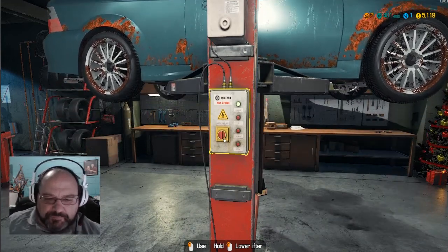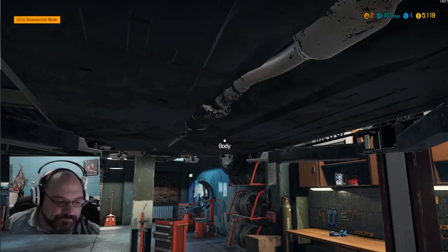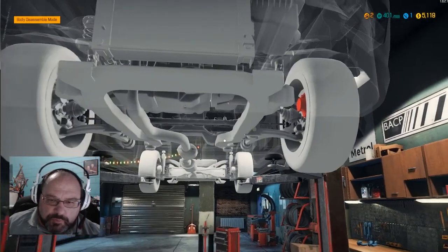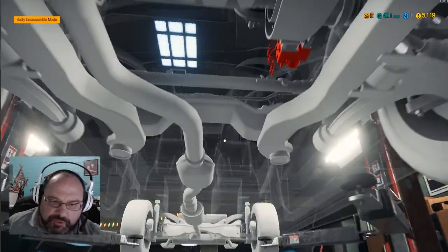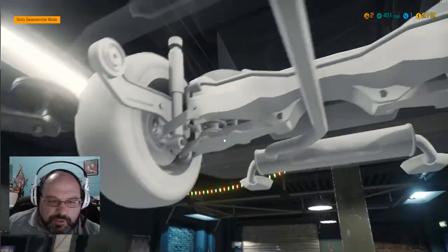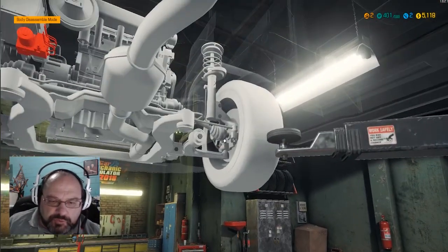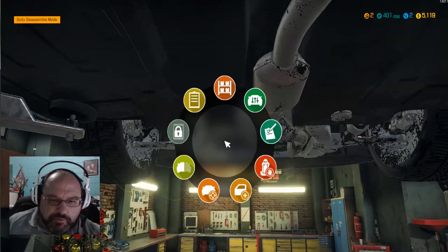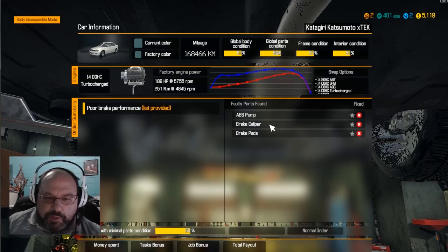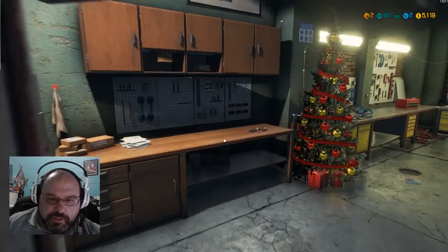Let's go ahead and lift this up here. Alright, so now we're going to do an overview here to see what we got. Okay, we got something here we need to fix. Looks like there's something there we need to fix. I see something red over there. Alright, so let's take a look at the list. Okay, we got a pump, brake caliper, and brake pads. Let's go ahead and get to work.